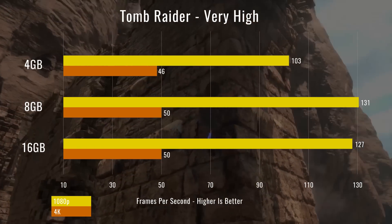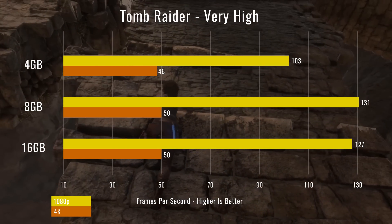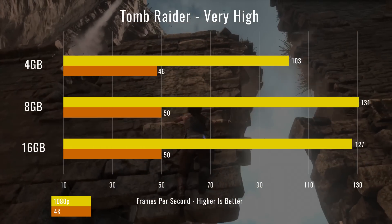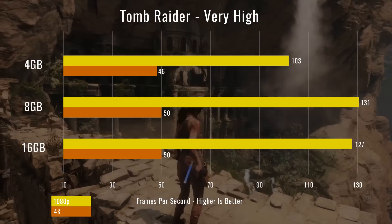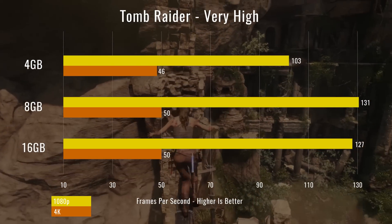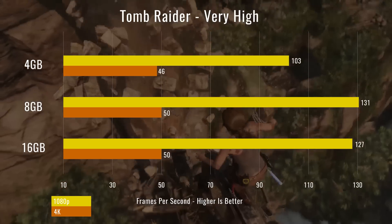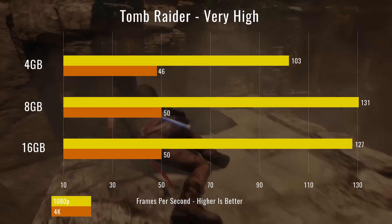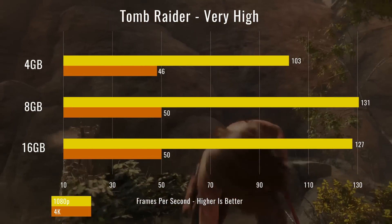To kick off our testing we started with Tomb Raider. We tested 4 gigs, 8 gigs, and 16 gigs of RAM. As you can see, 8 gigs and 16 gigs are very similar — actually slightly better FPS at 1080p, just barely. That could be an anomaly or it might hold true throughout all the tests, so keep an eye on that. With 4 gigs of RAM there is a slight dip but nothing super crazy — still well over 100 FPS at 1080p on a GTX 1080, and four fewer frames at 4K. A dip, but nothing too crazy.